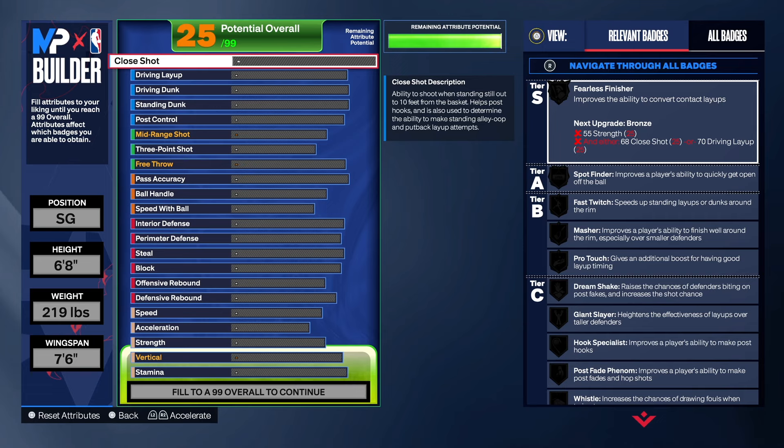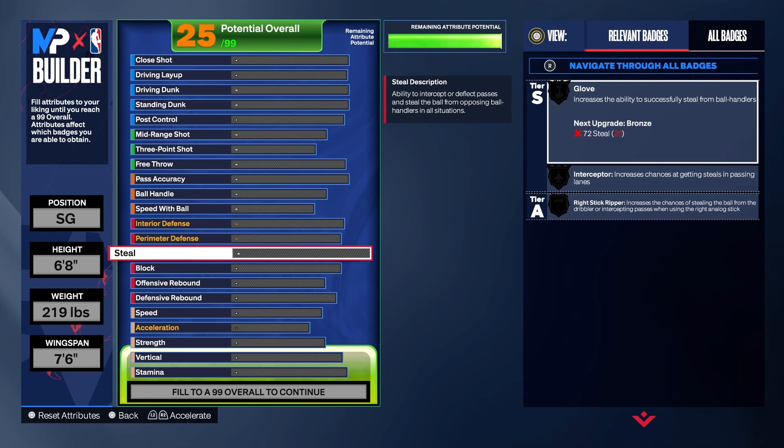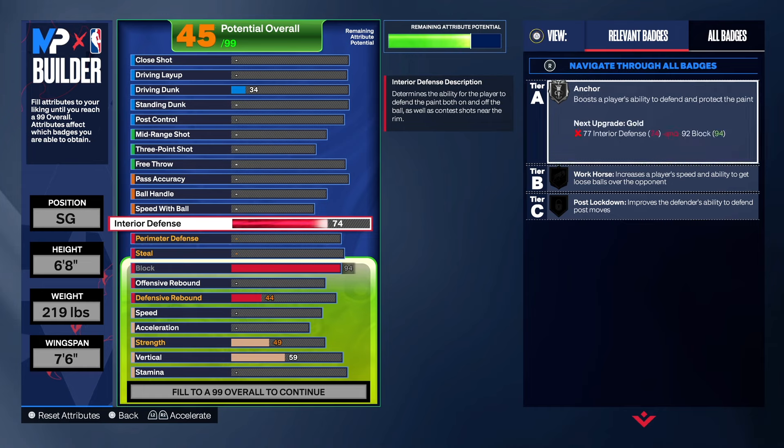So I know y'all probably want to see the defense, so we're gonna knock that out first. I don't believe in covering up half of the build and all that goofy stuff. So we're gonna go straight to the defense. I told you guys what I was giving you for the shot blocking — we're gonna live up to the name shot blocking wing. We're gonna give the build the most we can get for what we have at the height and wingspan, which is a 94 shot blocking.